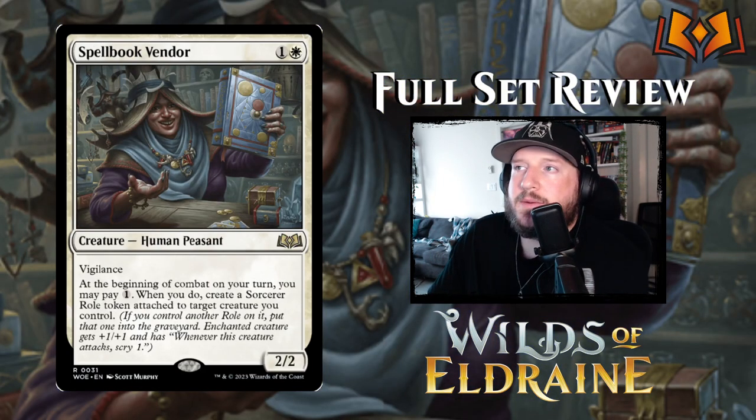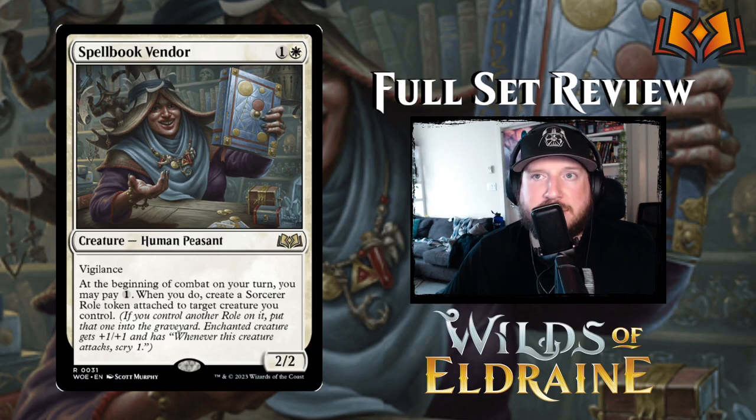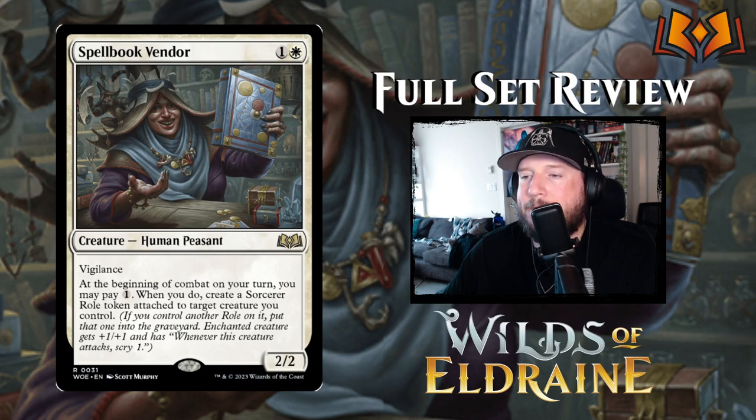Next up we have Spellbook Vendor: 1 and a white for a 2/2 human peasant with vigilance. At the beginning of combat on your turn, you may pay 1 — when you do, create a Sorcerer role token attached to target creature you control. Sorcerer is another one of the new roles: enchanted creature gets plus 1/plus 1 and has 'whenever this creature attacks, scry 1.' Most of the roles just have a simple plus 1/plus 1, and this one lets you scry when you attack, so that's pretty decent.